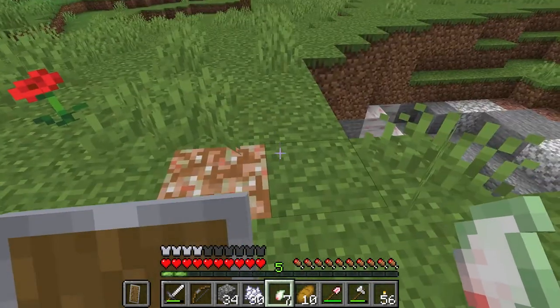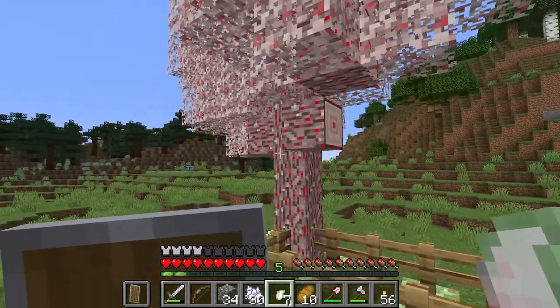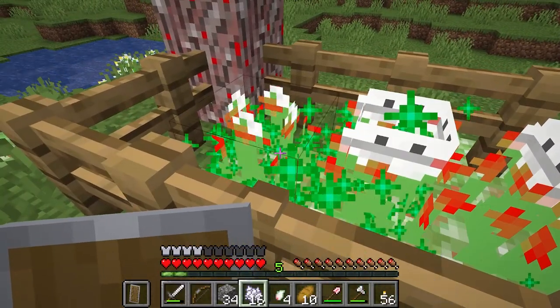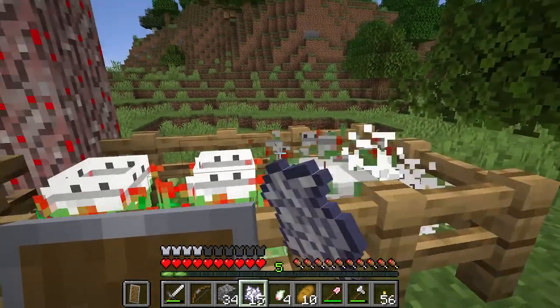Meese seedlings dropped from meese can be planted in grass or mistrum soil, but preferably in mistrum grass. Once grown, the seedlings bud into meese.